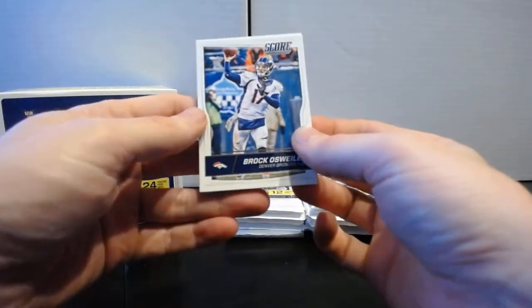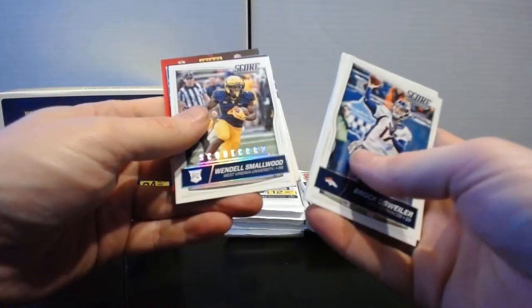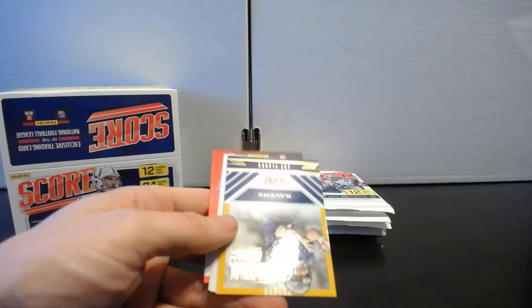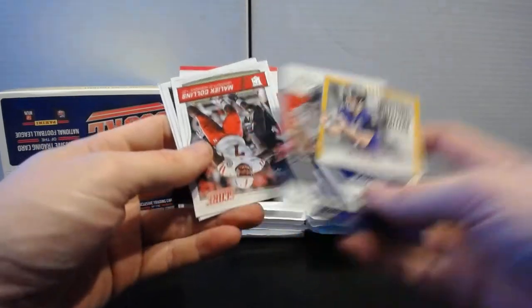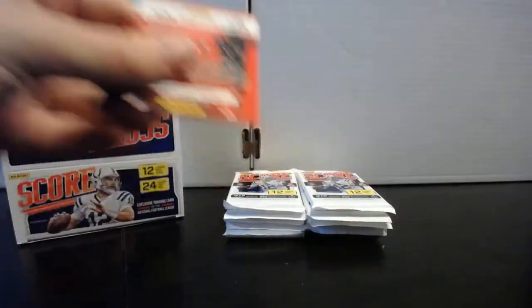Pack fifteen: Brock, DeMarcus Lawrence, Justin Houston, Alfred Blue, Aaron Lynch. Scorecard rookie Wendell Smallwood, Signal Callers Joe Flacco, Ryan Tannehill, All-Americans DeAndre Hopkins. Rookies: Malik Collins, Darius Philon, and Corey Coleman.